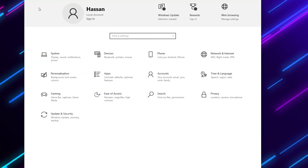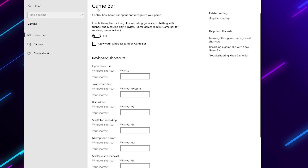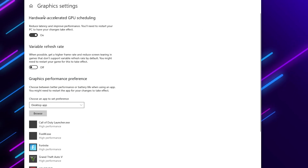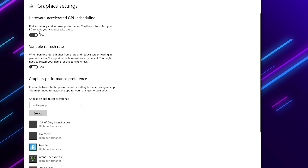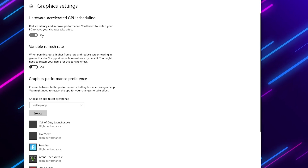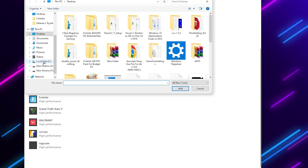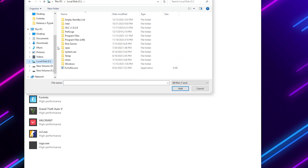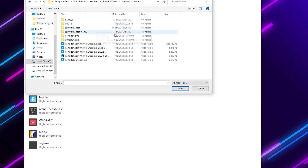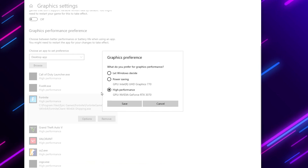Click the Home button and go to the Gaming tab. Find Game Bar and make sure to uncheck and turn it off. Go to Gaming Mode and turn it on. Now go to Graphics Settings and enable Hardware-Accelerated GPU Scheduling, as Windows claims this reduces latency and improves performance. Then click Browse, add your Fortnite executable — navigate to your drive, Program Files, Epic Games, Fortnite, Binaries, Win64 — and set it to High Performance GPU.